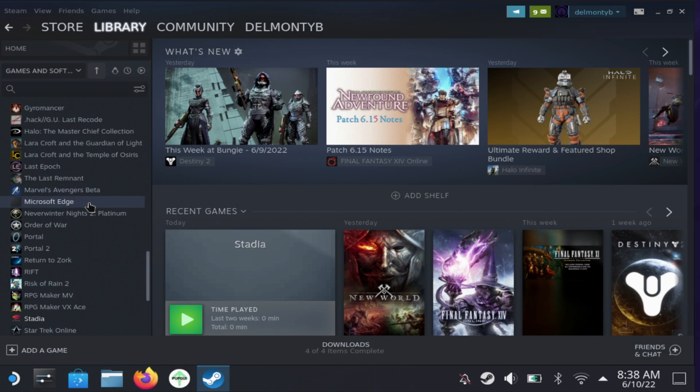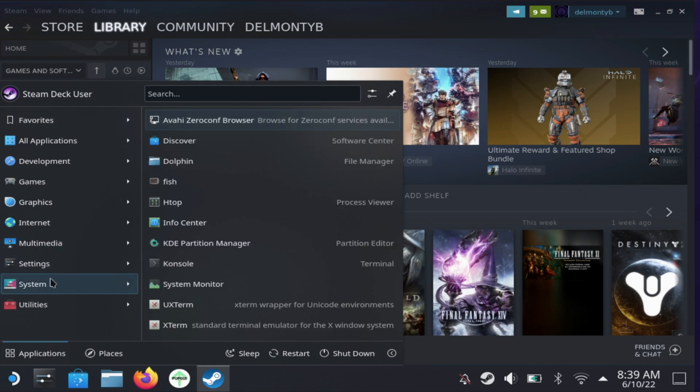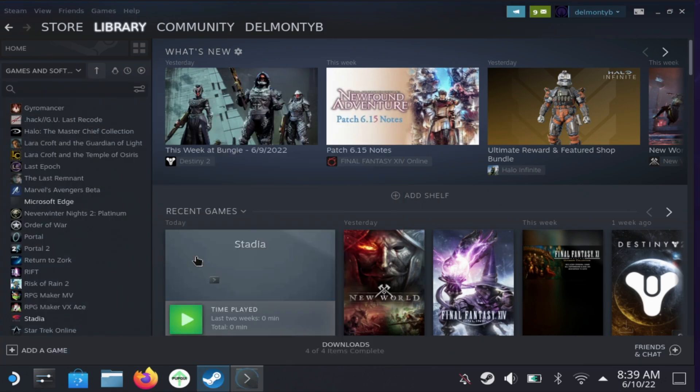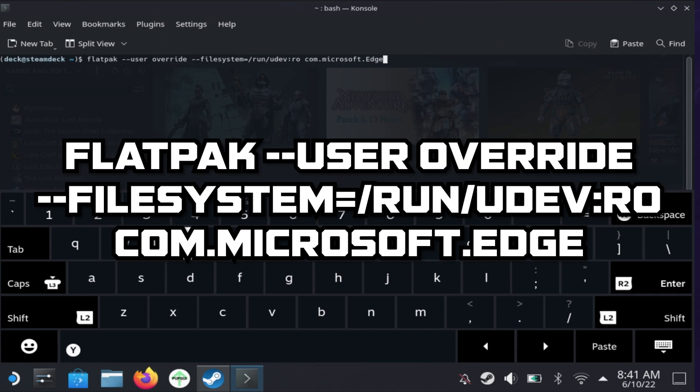Once you've added Microsoft Edge to Steam, you need to give the browser access to the Steam Deck controller setup. To do this, go to Application Launcher, then System, and open Console to load up the terminal. Press Steam and X to bring up your keyboard. I'll put this code in the description so you can copy it.